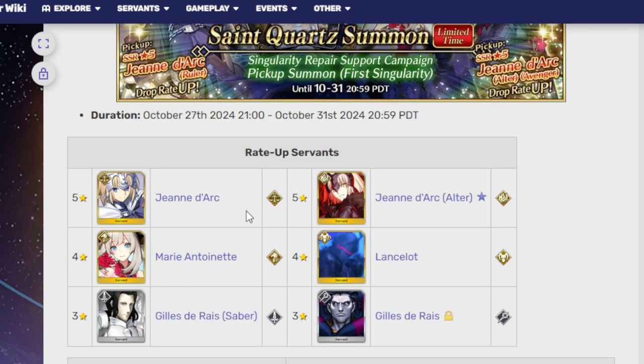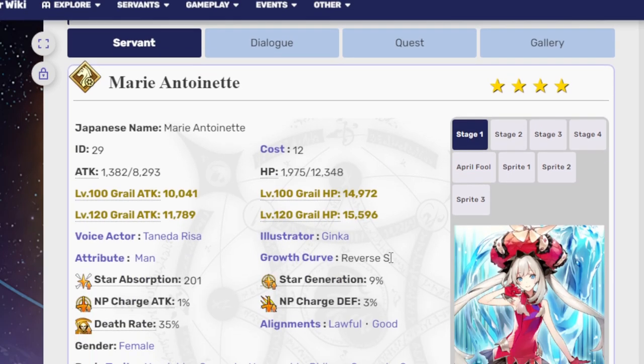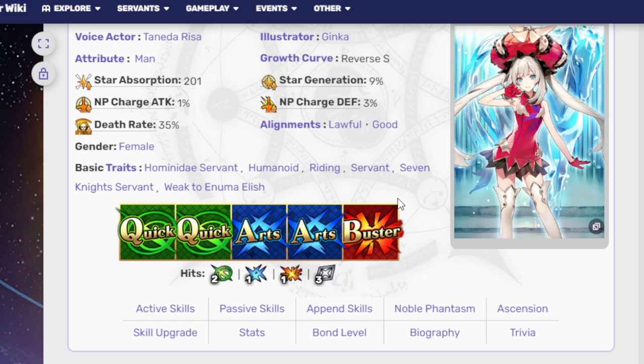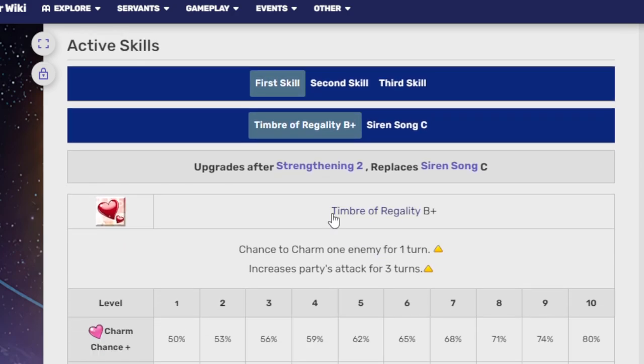Let's move on to the four-star, which is Marie Antoinette. This is a servant I know nothing about, but she is a four-star Rider with two Quick, two Arts, and one Buster. Two attacks on Quick, one on Arts, and one on Buster. Her extra attack hits about three times.